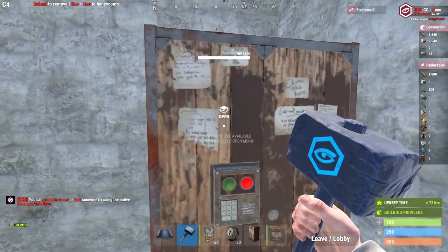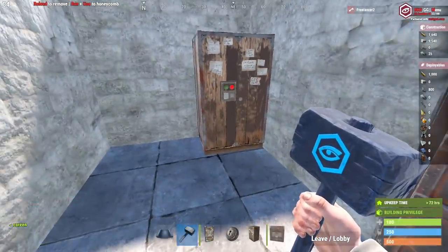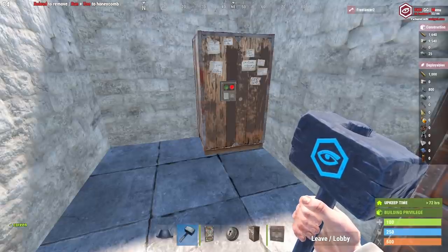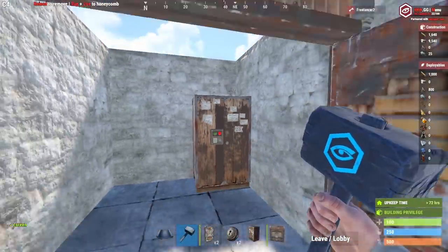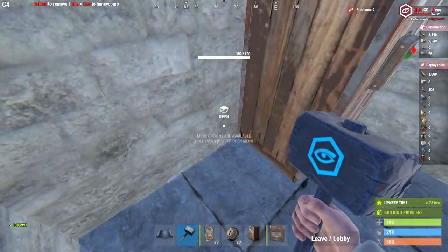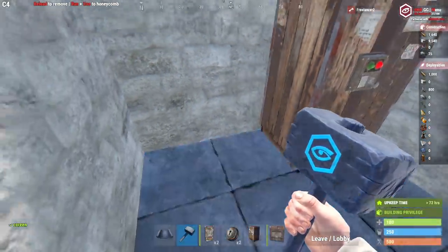One thing to note early game: if you're going to drop a tool cupboard down, you can put a lock on it and put some resources in. A lot of people won't bother destroying it because it looks like a decaying base. When you do that, always make sure your two walls are there so you can line the tool cupboard up properly — otherwise it might go off the foundation and you won't be able to build that wall, which is a huge mess.